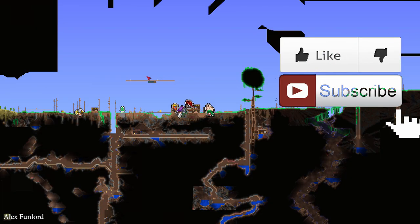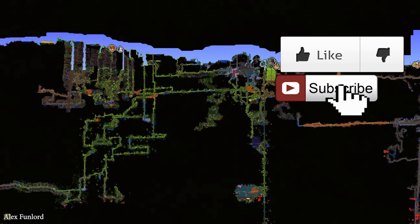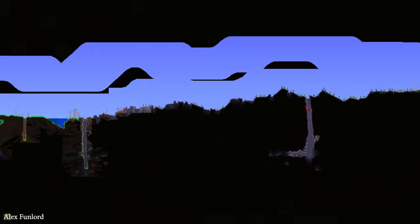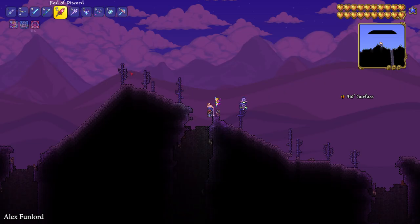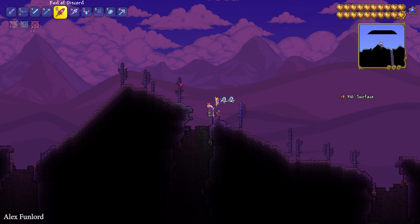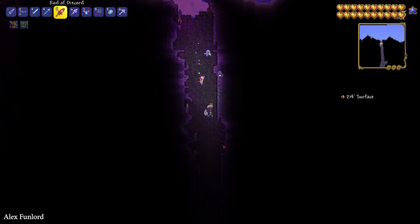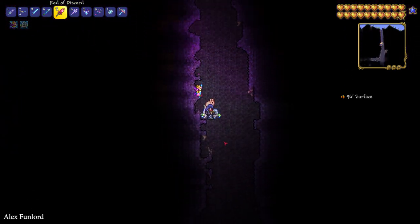Before you start, don't forget to like and help me out — I create tutorials every day just for you. If you want to find this ore, you must first find the corrupted or crimson biome. For example, a corruption world looks like that, and yes, you'll hear this music. After that, simply go underground.